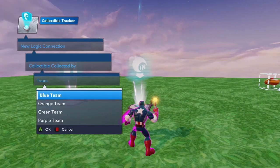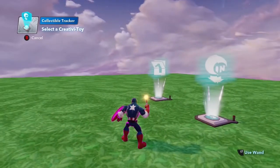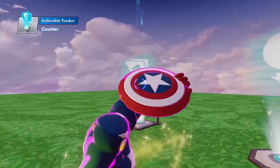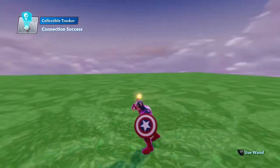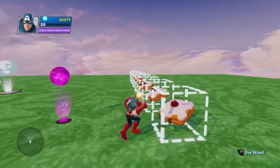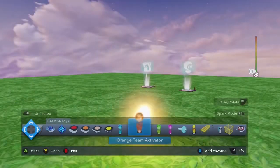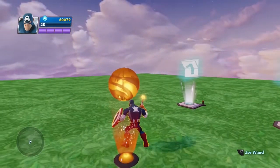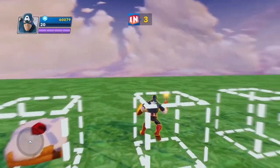And I can even specify the team. Right now I'm on the purple team because of my purpley glow, but we're going to say that only someone on the orange team can activate the logic that's attached. So I'm going to finish my logic connection and say when someone on the orange team picks up a pastry, the counter is going to increment by one. Right now I'm on the purple team, and you'll see that when I pick up a pastry, it doesn't do anything at all because I'm on the wrong team. But if I go ahead and place an orange team indicator and run over it to put myself on the orange team, now I'm orange, and when I pick up a pastry, the score goes up by one. Pretty cool.